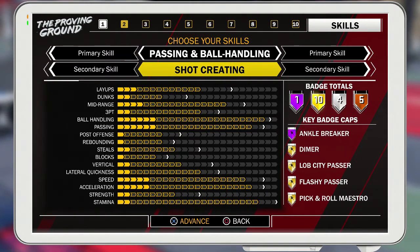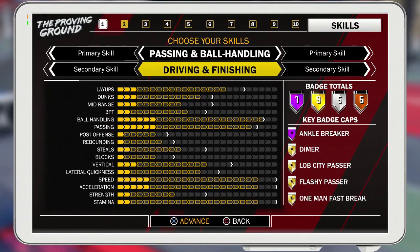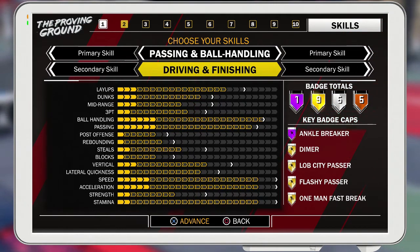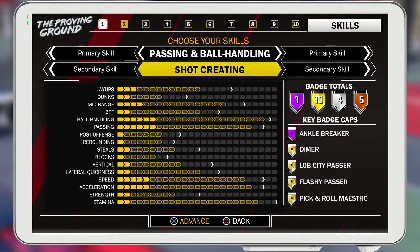With the playmaker shot creator mix you're gonna shoot mid-range way better, shoot your three-point better. Of course your dunks and layups won't be as high, but your speed and acceleration are a little bit higher. Passing is a little more, and you get 20 badges in total with that — that's the one I picked.